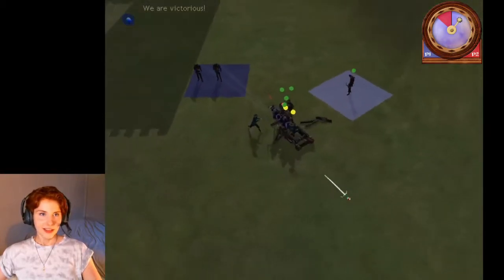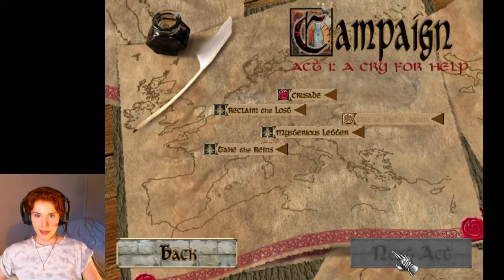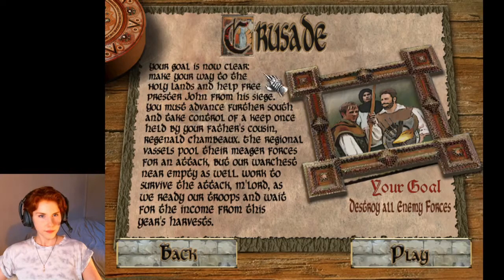We are victorious! 'Your goal is now clear — make your way to the Holy Lands and help free Prester John from his siege. You must advance further south to take control of a keep once held by your father's cousin, Reginald Chambeau. The regional vassals pool their meager forces for an attack — that's a spelling mistake — but our fortress is near empty as well. Work to survive the attack as we ready our troops and wait for income from this year's harvests.'